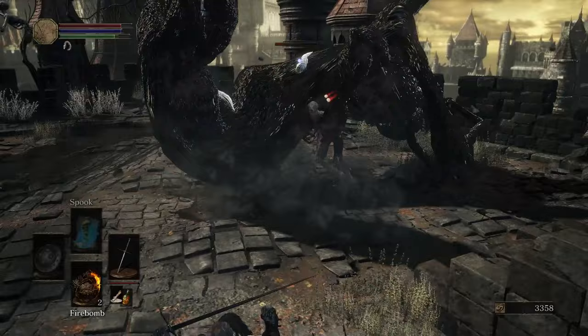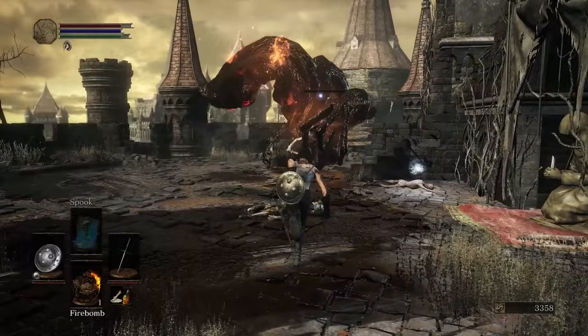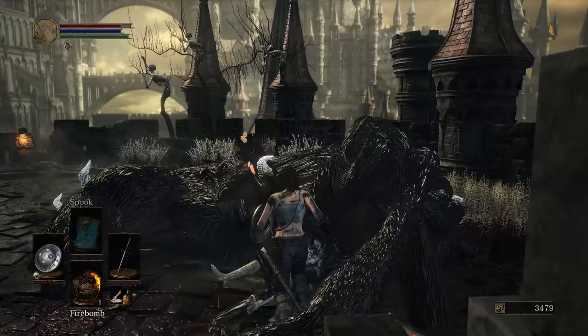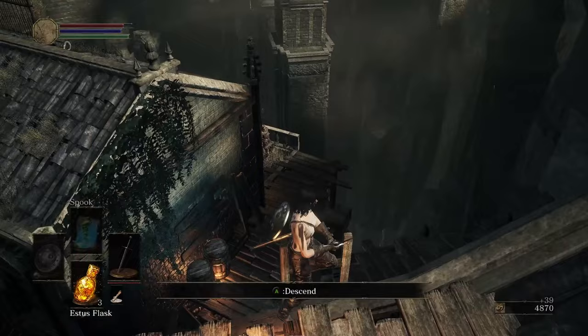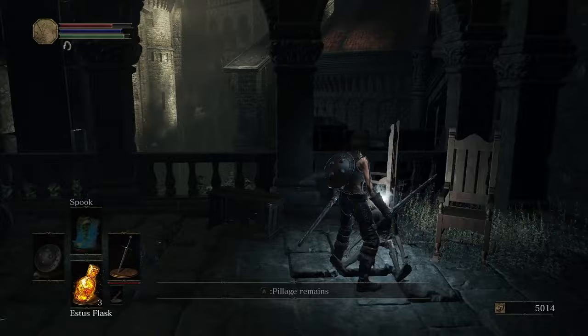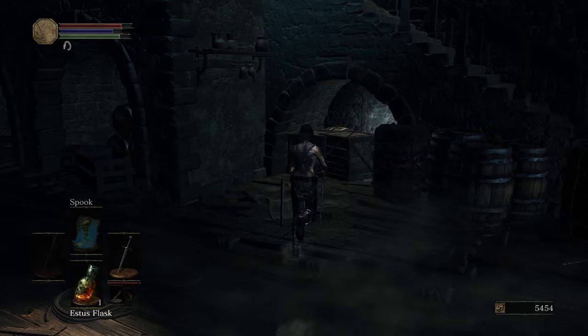I head over to the right and kill the Puss of Man with firebombs — these enemies drop titanite shards the first time you kill them. I also pick up a bow, which will be useful later. At the Tower on the Wall bonfire, I grab another titanite shard before resting. I kill another Puss of Man to receive another shard before resetting my health. I set up a ladder warp before heading down below to the first room on the left, where there is a shard to pick up. I continue further inside, grab the Estus shard, and make my way to another titanite shard.